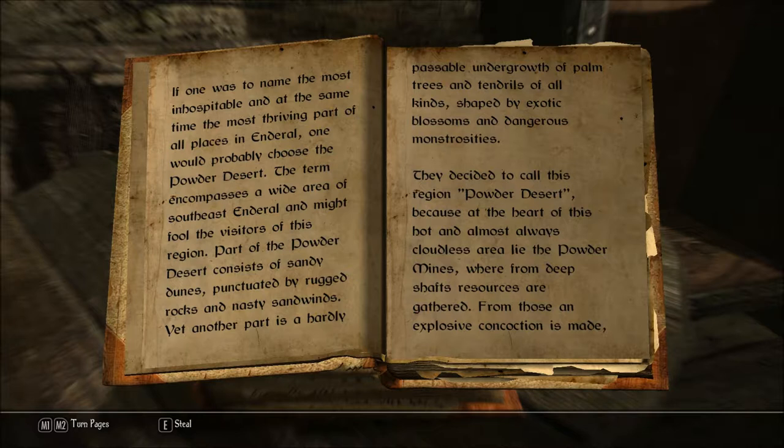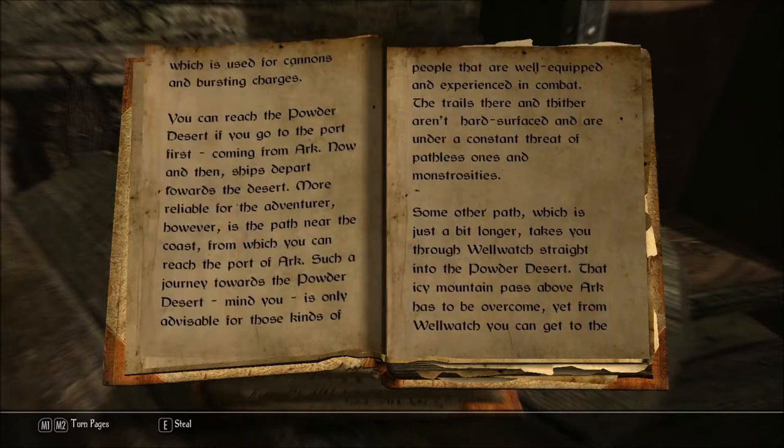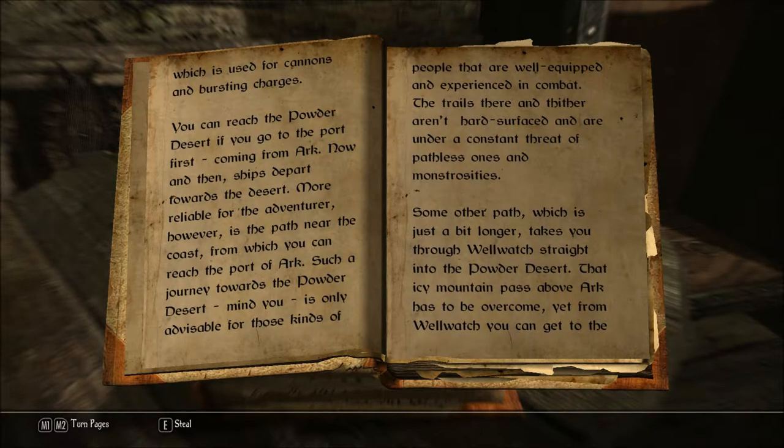They decided to call this region Powder Desert because at the heart of this hot and almost always cloudless area lie the Powder Mines, where from deep shafts resources are gathered. From those, an explosive concoction is made, which is used for cannons and bursting charges.